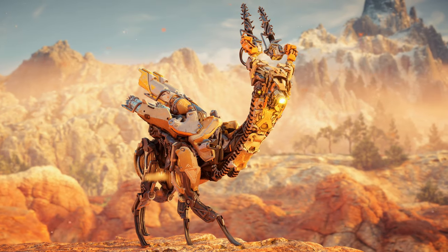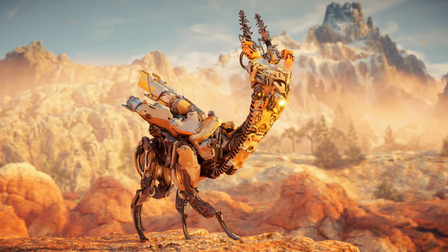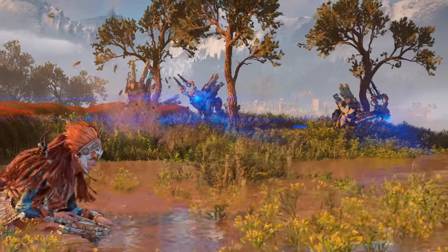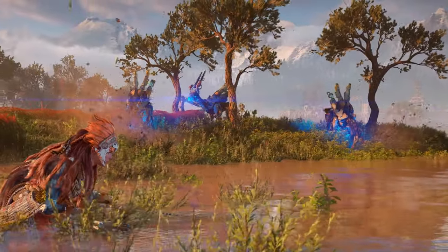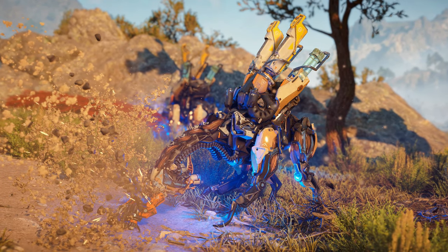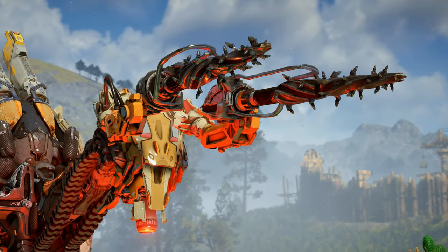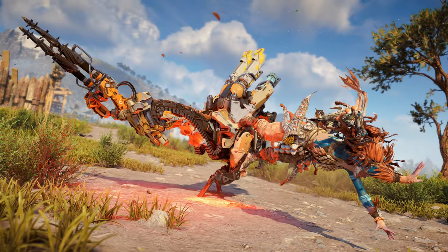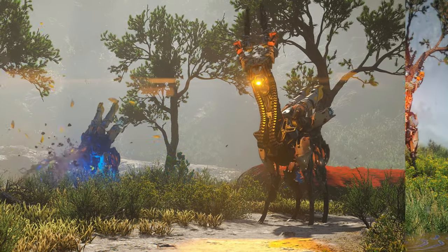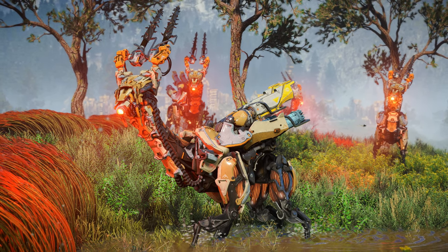The Lancehorn most closely resembles a gazelle or antelope, with recognizable similarities including its signature drill horns, its powerful yet slender legs, and its overall agility. Also similar to the gazelle and antelope, Lancehorns are found in small herds. The Lancehorn is a member of the Acquisition class of machines, with its primary purpose being the collection of various minerals from the soil using its drill horns. The Lancehorn also uses these horns in offense and defense, goring any humans that approach too closely. Lancehorns are inherently skittish and will run at the sight of danger. However, one member of the herd will typically stay behind to distract the threat so the rest can escape.